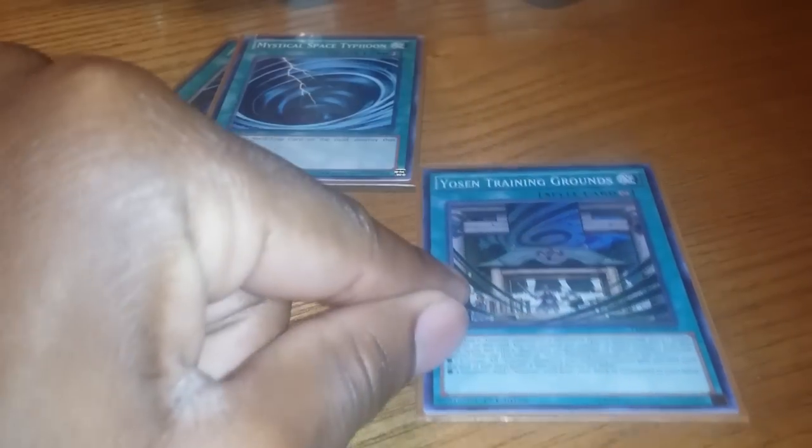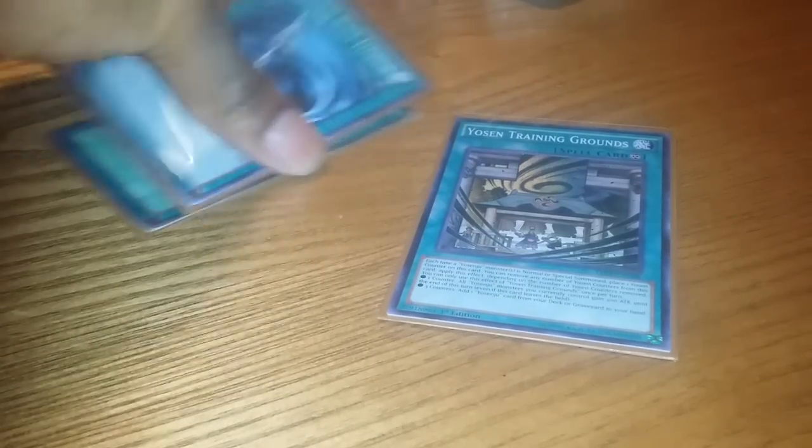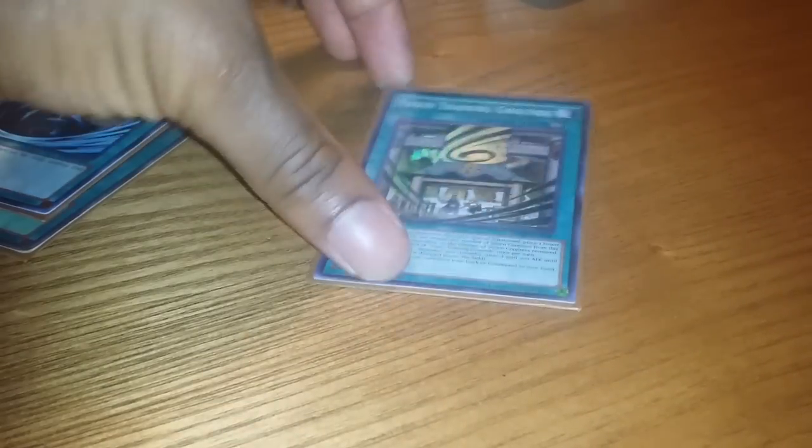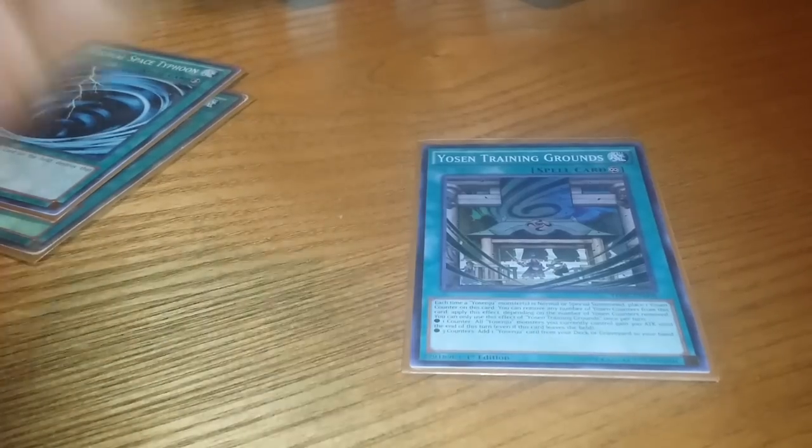Singles: one Yo Shinju Training Grounds — it can act as a bluff. They can MST it, being minus one card, just to get this down. If not, you'll get counters and counters on it, and therefore you'll be able to take counters off to search for Moria and send cards to plus off of. So it can either be a bluff or a very helpful thing to have at one.